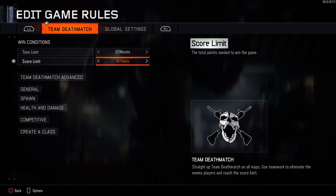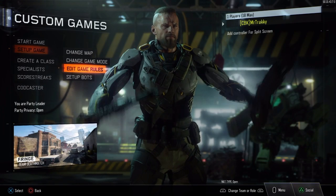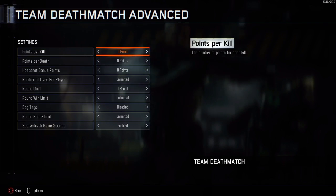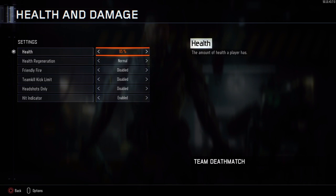You want to set the points to 100. I find that is the type of session you're going to need to start getting into the process properly — one point per kill, so it's 100 kills.